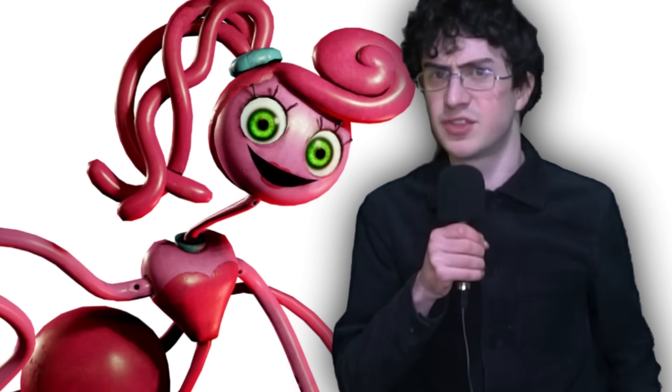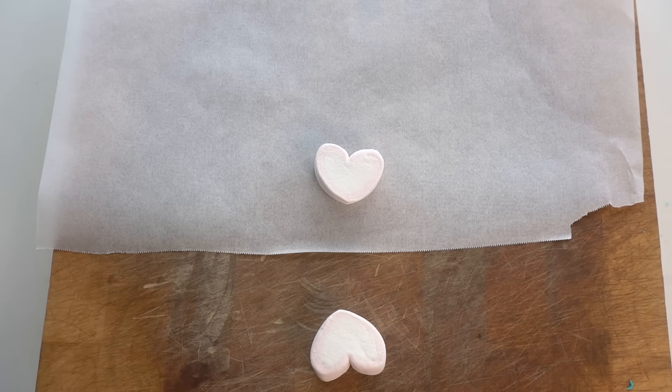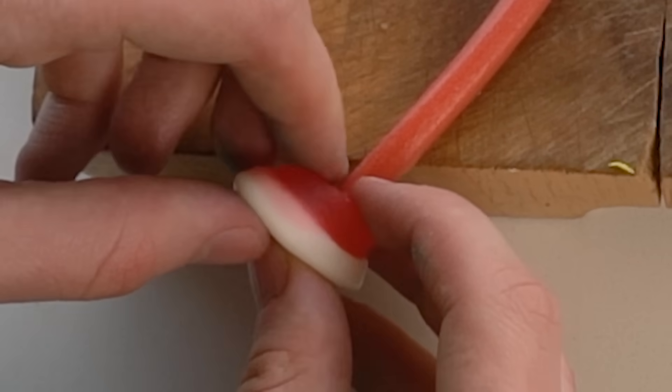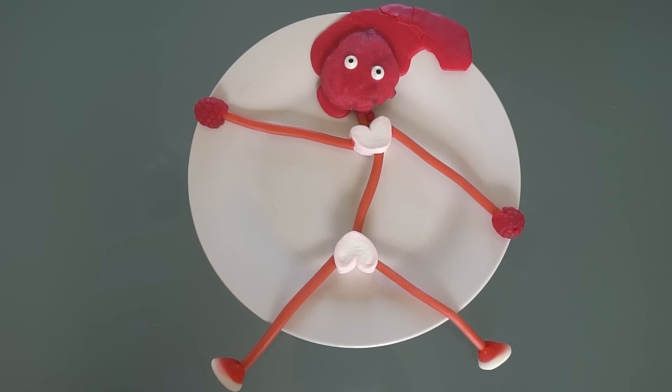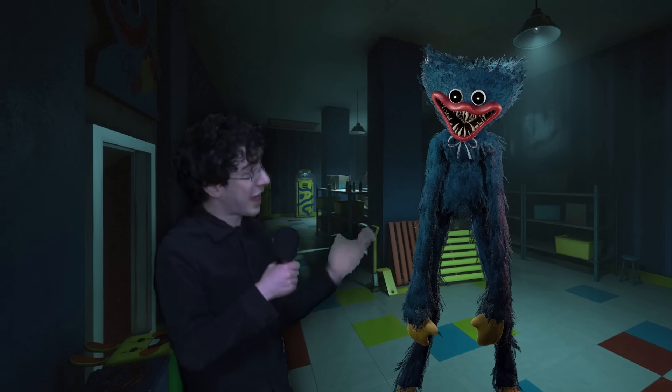I made Mommy Longlegs, the villain of Chapter 2 of Poppy Playtime. She's very scary, but not as scary as Huggy Wuggy, of course. I got these pink strips of candy to make her limbs out of and stuck them into these two heart-shaped marshmallows for her body. Her feet and hands are made out of these little gummies. I got another cookie and covered it in pink icing. Done! I'm sorry, Huggy, I know this is the third cookie I'm using, but they're really easy to cut into shape, so please just let me—